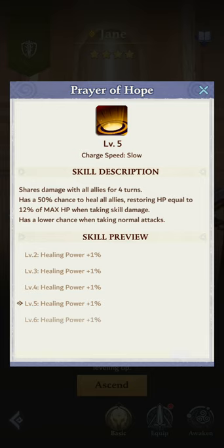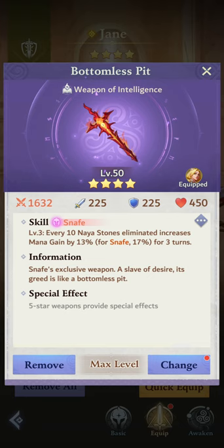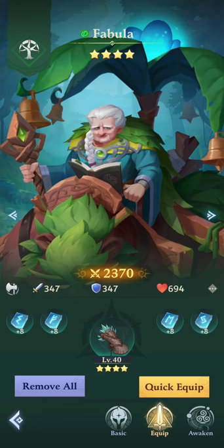First up, we're going to use our own Jane. She's a slow charge speed but she will be able to share damage and heal us. For her weapon, I'm putting on Bottomless Pete, which is Snave's exclusive weapon — that will increase the mana gains, so that will help her speed up getting a skill ready.